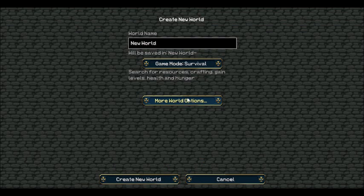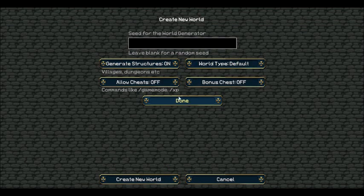If you are going to start a new world, you go to 'More World Options' and you have got world type, where you can choose super flat and large biomes. Large biomes are amazing — massive, huge things.